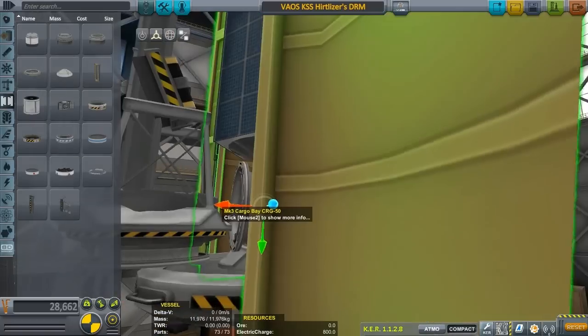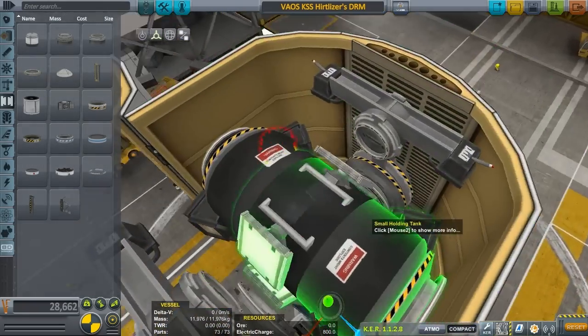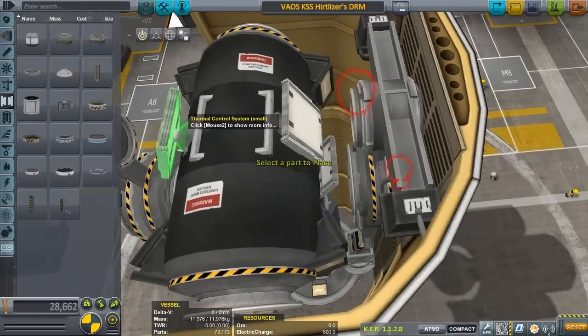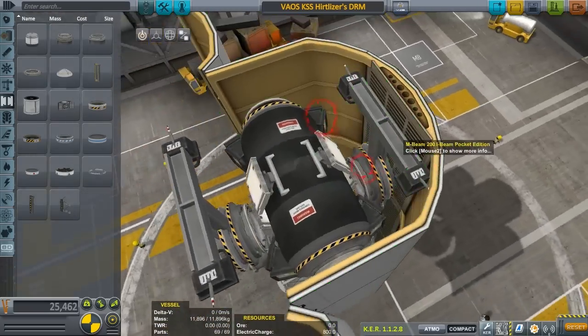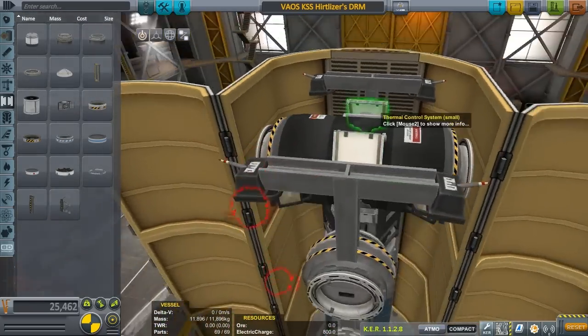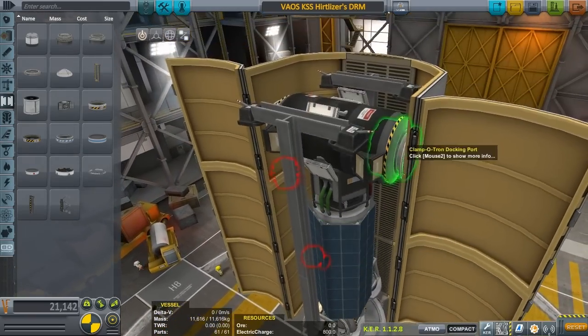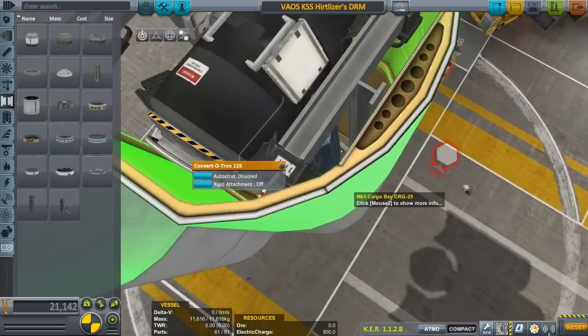Okay, so it's not really touching anything — oh, it is touching the floor of the craft. Oh, we're gonna have to take these off. I'm sorry man. This is off, this is going off, this is coming off. We're gonna have to take them all off so they're not interfering.